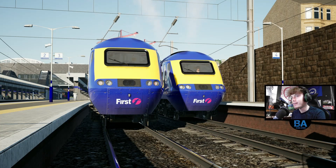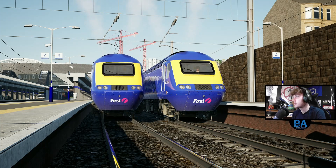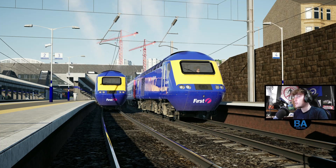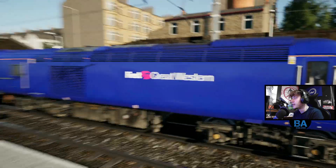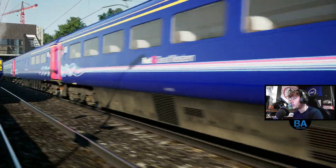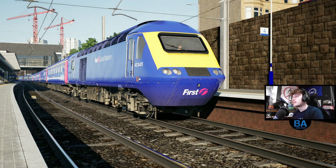Welcome back everyone to another Trenton World free Edinburgh to Glasgow video. We are in the HST, the High Speed Train, for a run between Haymarket and Glasgow Queen Street. I'm guessing Haymarket maybe because the spawn location at Edinburgh Waverley maybe didn't fit the HST or something.